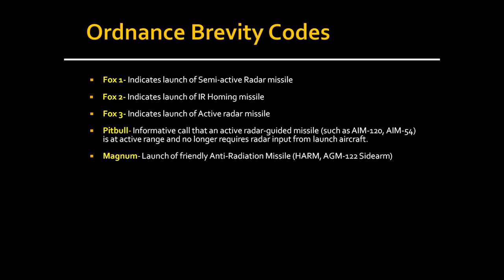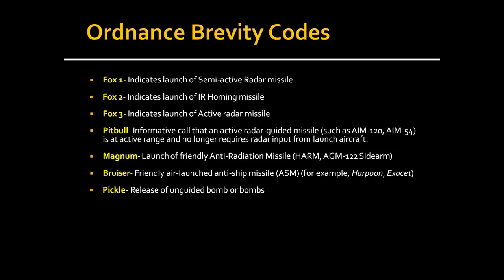MAGNUM is called out when firing an anti-radiation missile such as the HARM or AGM-122 Sidearm — these missiles find radiation emitting from a SAM site and home to the source. Instead of fox one, two, or three, you call magnum. BRUISER is a friendly air-launched anti-ship missile, such as the Harpoon or French Exocet. So instead of a fox call, you call bruiser when launching an anti-ship missile.